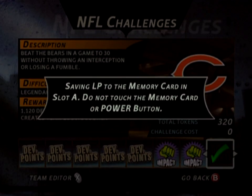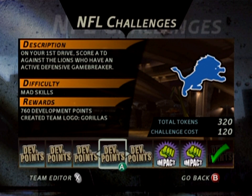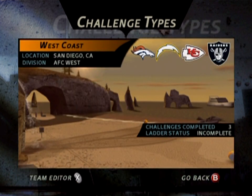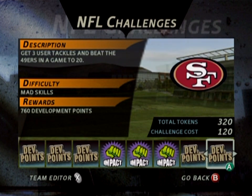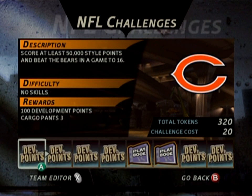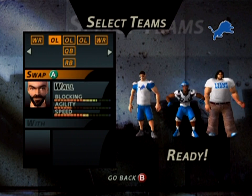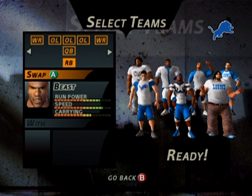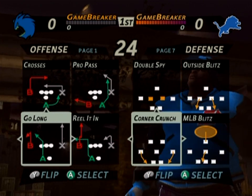Let's try to do a really quick challenge here before we call it. A little extra development points was nice. Three user sacks, first drive, score a touchdown against the Lions who have an active defensive game breaker — that one's possible. Two stiff arms to beat the Raiders in a game to 24 — no thank you, too long. Score a touchdown before the Rams — not that one. Get three user tackles — those are all long-winded. Maybe I should just go for a playbook one here. No, those are all freaking long too. All right, let's just do it. We're going to do our absolute best here.